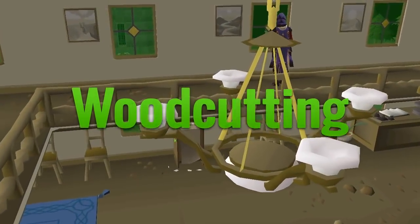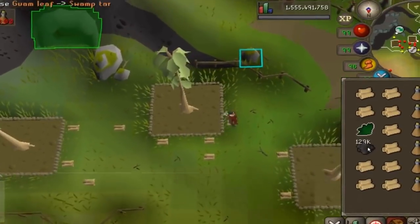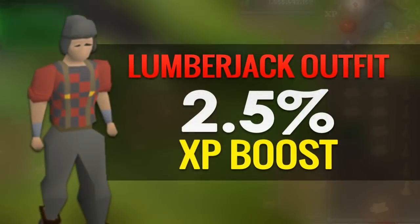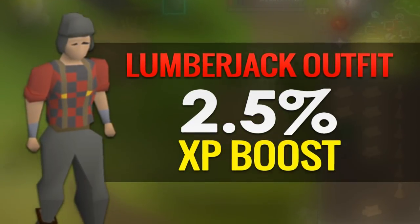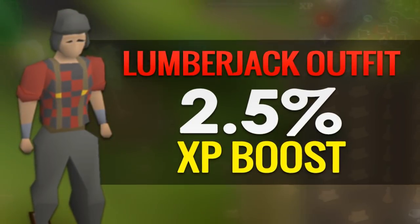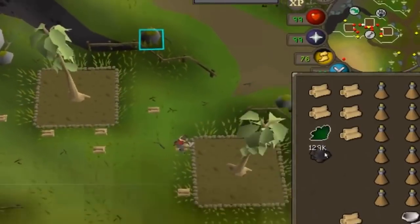The first skill we're going to be covering is woodcutting. With woodcutting and a lot of skills, tick manipulation is how you gain the absolute highest XP rates. A quick side note is that the lumberjack outfit from the Temple Trekking minigame is actually worth getting. Getting the entire outfit usually takes under 1 hour, which makes it a really small investment of your time for a 2.5% XP boost with the whole set on. In this video I'm covering 4 different woodcutting methods.